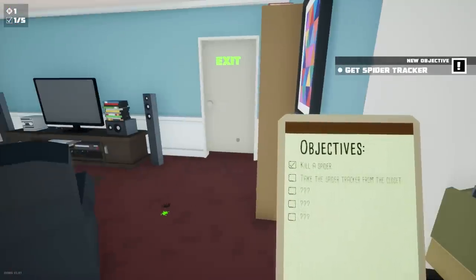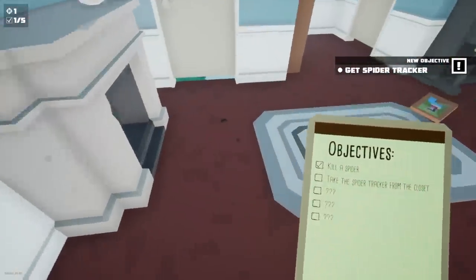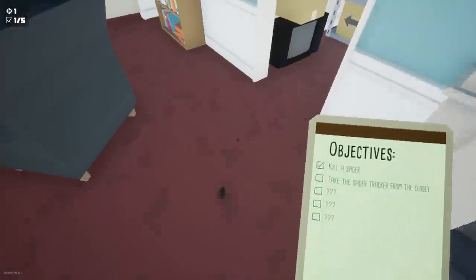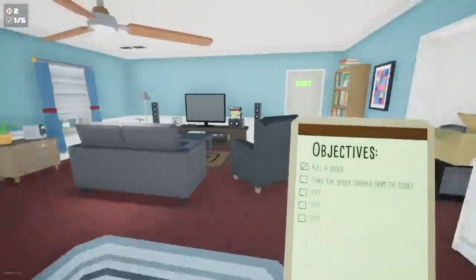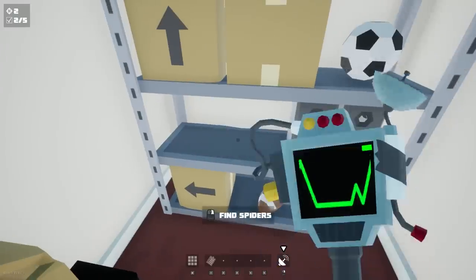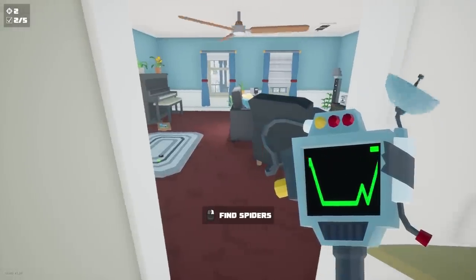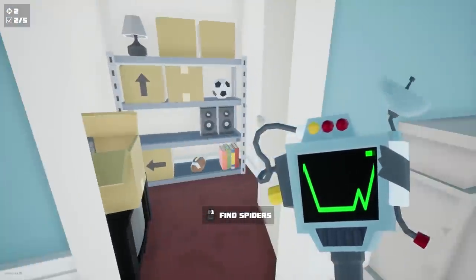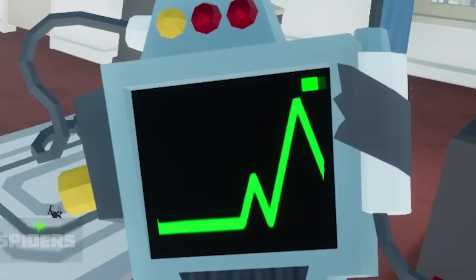Now it says open the closet. If you guys don't know much about this game - whoa, there's spiders obviously - but you can get better and better weapons. I could probably get like a flamethrower or something, just torch this whole place. Don't do that in real life because they're just spiders. Oh, what is this? Find spiders - it's like the scanner from Alien Isolation!